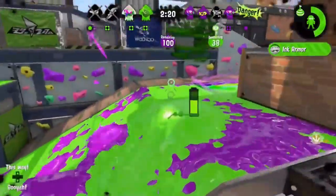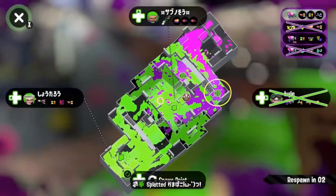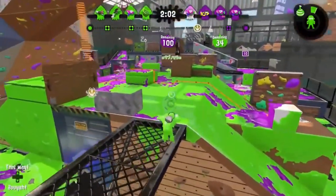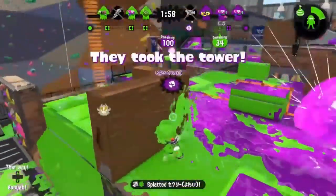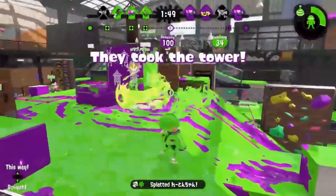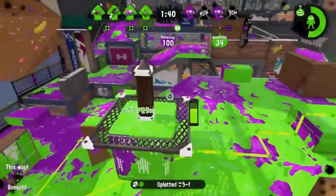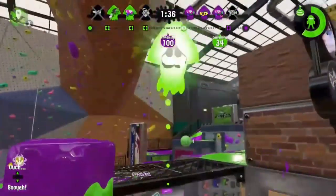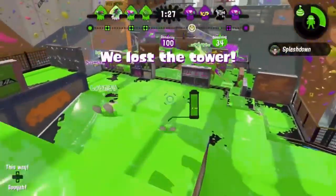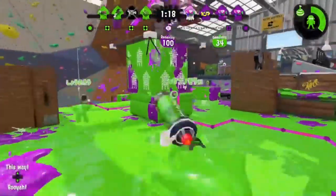They also made changes to team selections during Splatfest and various multiplayer adjustments, including reducing the time between a player taking damage and beginning to recover from 1.5 seconds to 1 second. There are also buffs and adjustments to many weapons, including the Trislosher, Splattershot, Hero Shot Replica, Range Blaster, Splat Brella, Hero Brella Replica, Jet Squelcher, Custom Jet Squelcher, Luna Blaster, Classic Squiffer, Splat Charger variants, Splatterscope variants, E-liter 4K variants, Bamboozler 14 Mk1, and Goo Tuber.